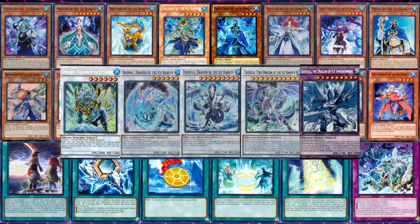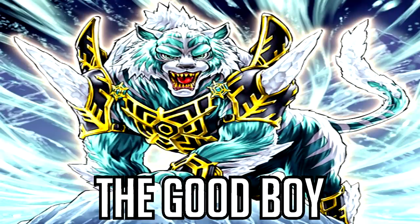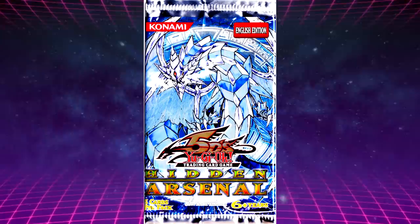The Ice Barrier Archetype is a purely water-attributed series of monsters that come in three core parts: the Warriors, the Generals, and the Sealed Dragons. Oh, and there's also this good boy.